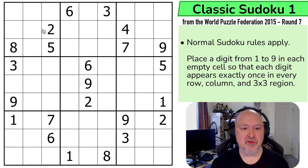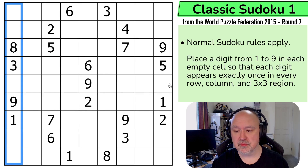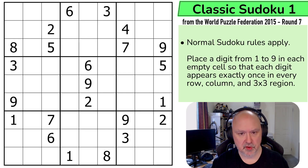Let's have a look at the rules of Classic Sudoku 1. We have normal Sudoku rules: in every box, in every row, and in every column, the digits 1 to 9 must be placed without repetition. That's it — those are the rules. I'm going to restart the puzzle to restart my timer, though I'm not going to worry too much about time.